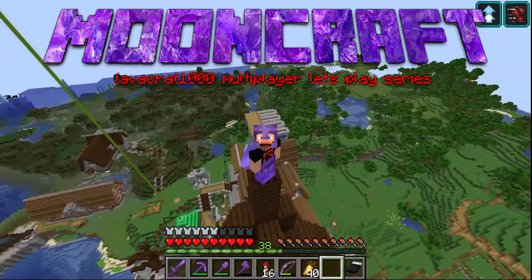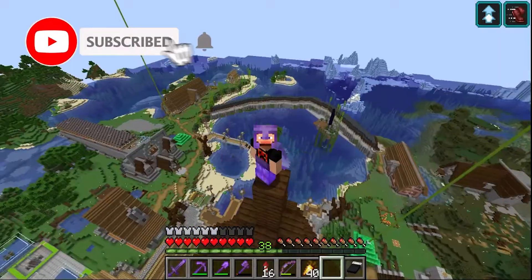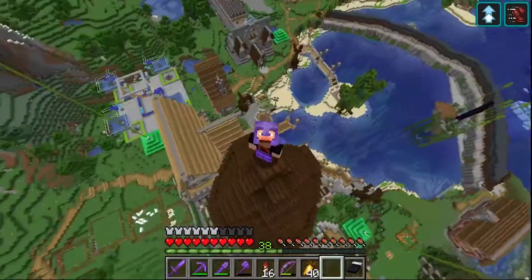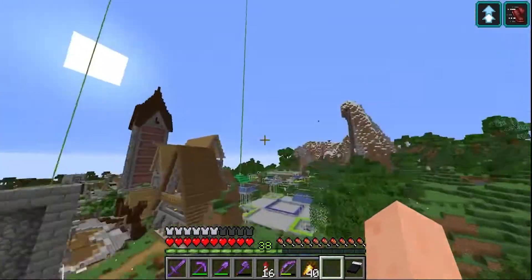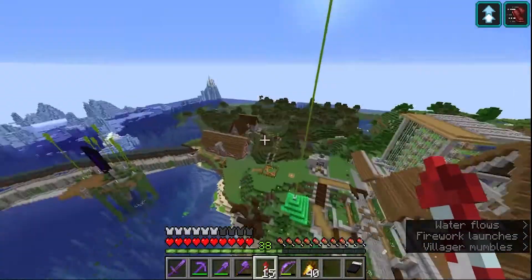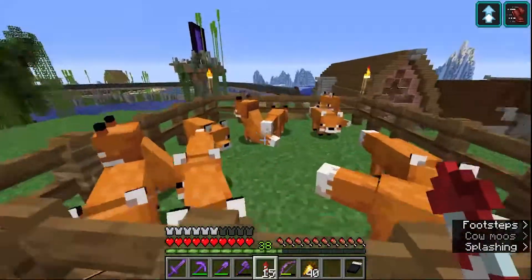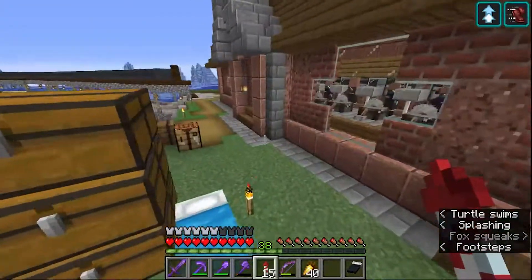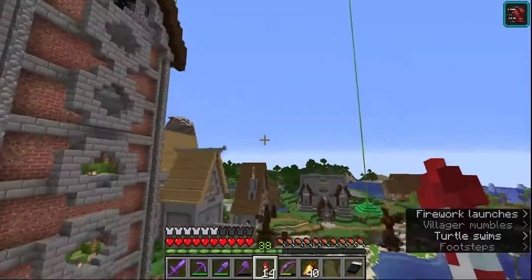Hey guys, welcome back to another episode of Lavacraft from the Mooncraft server. We are taking a break from the megabase today because we've been spending a lot of time there, and we have some work to do in this area. In the last episode, we talked about covering up the giant farms, so we need to get to work on that today. We also need to put something over the fox pen, lay out some paths, and do a little light terraforming. We also have to get some trees finished and installed.